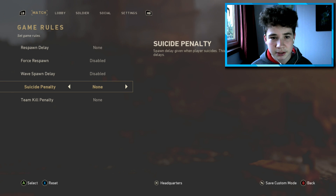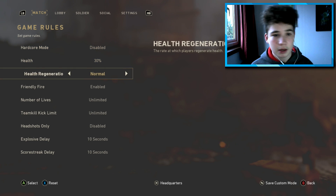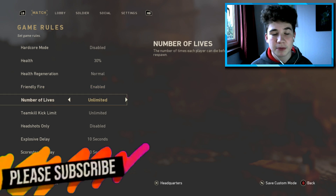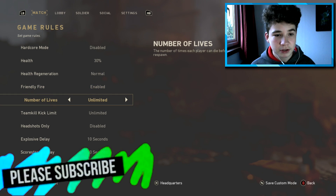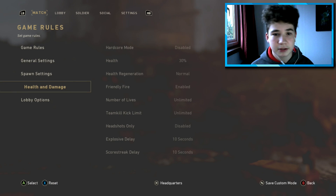Next: respawn delay — force respawn disabled, wave spawn delay disabled, super penalty none, team kill penalty — I don't think I changed anything there. Moving on to health: hardcore mode disabled, health 30%, health regeneration normal. Friendly fire: enabled — that's a big one because we are going to use friendly bots for this. Number of lives: unlimited. Team kill kick: unlimited. Headshots only: none.